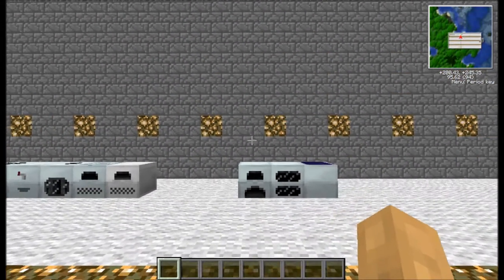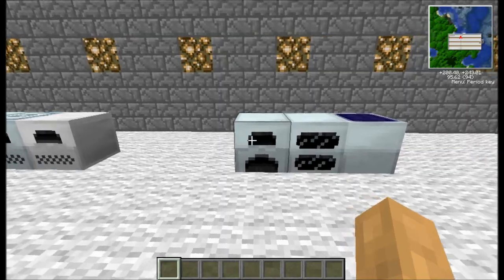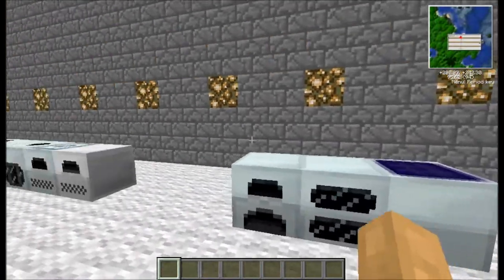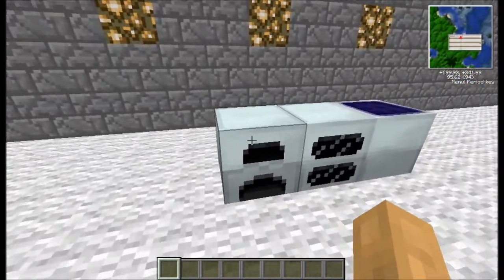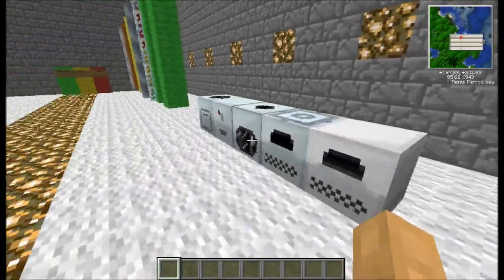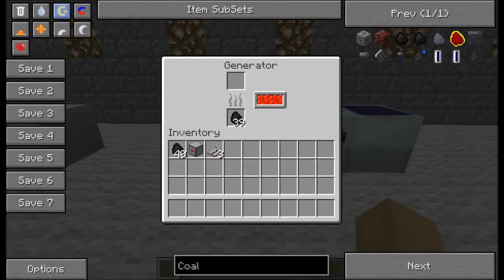This generator makes energy around 32 EU. EU is the general energy unit for the Industrial Craft 2 engine. This generator will try to force out through wires a packet, which is like one cluster of EU. These are just virtual - you won't ever see these. These are like clusters of energy that will transfer from machine to machine, and as this travels through, it can do a certain amount of EU per second, or per tick as the game works. 20 ticks is about one second.